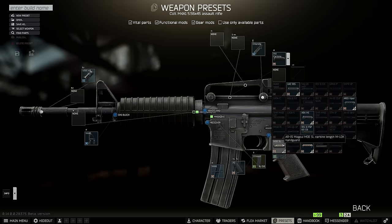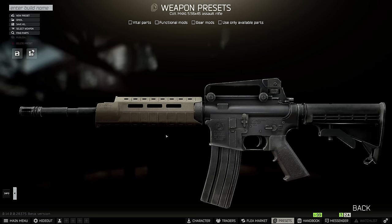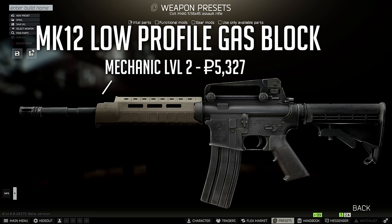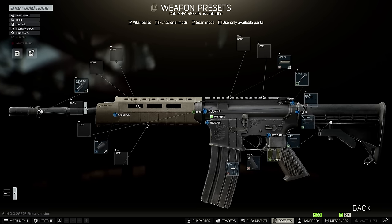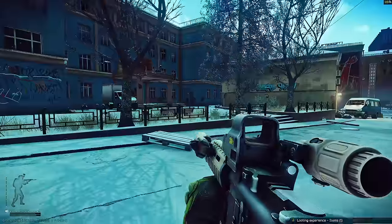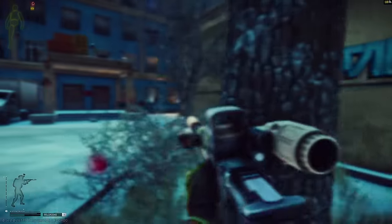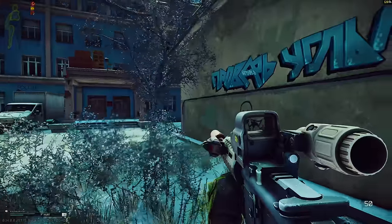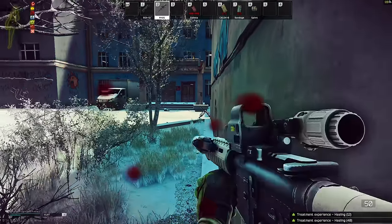Once you have the M4 back in your stash, swap out the handgrip for the MOE SL from Skier — a super cheap grip with really good statistics. It looks a little funny with tan on a full black gun, but many of the best parts at this level also come in tan, so we can mil-sim it out. Swap on the MK12 low-profile gas block, remove the riser at the end, then remove the carry handle for a new optic. At the barrel, slot on the War Comp compensator. We're going to use the tan suppressor that fits that muzzle brake — it gives the most recoil control stat and is only around 30k.